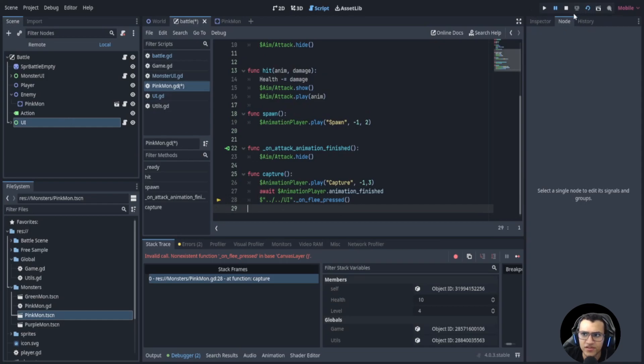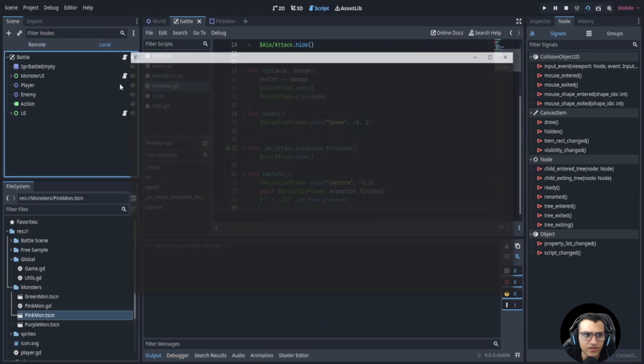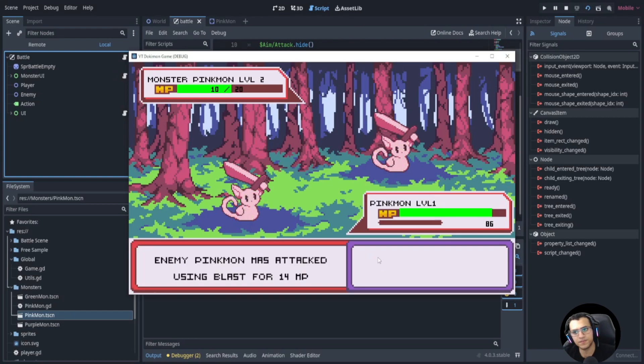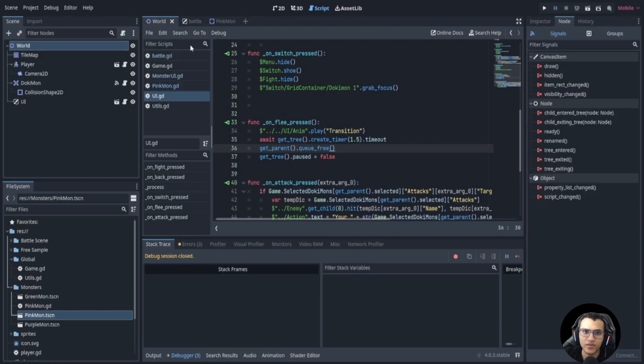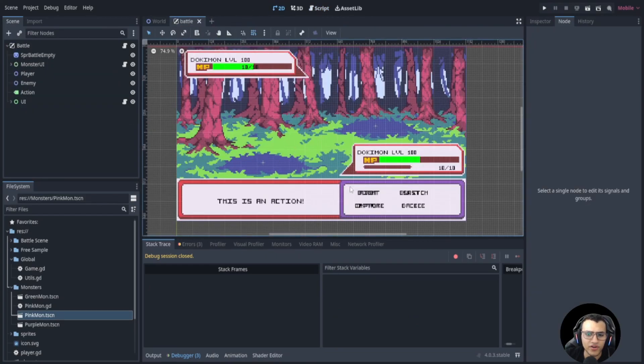Let's try one more time. Delete the pink mon first, play, fight, blast — we hit it, it's less than half HP, we capture and it deletes. Obviously that won't fully work because the UI isn't set up from a proper game start, but we'll test that later. Let's close the pink one and continue on to the switch mechanic.